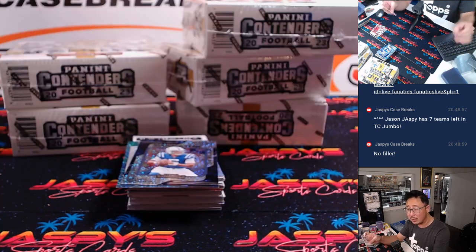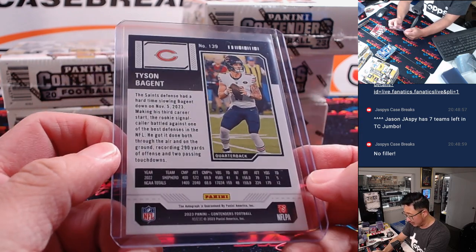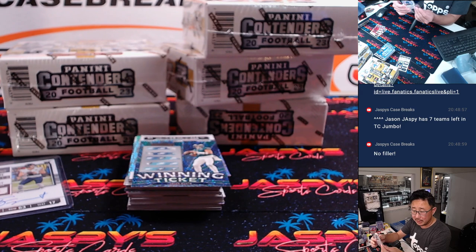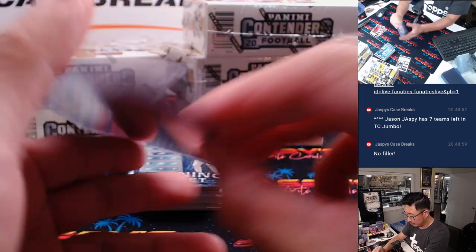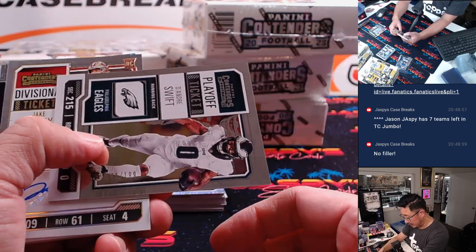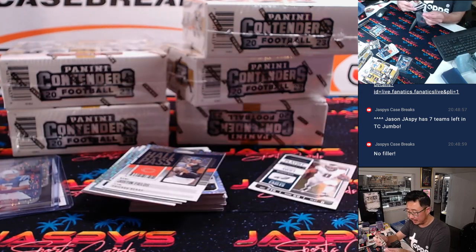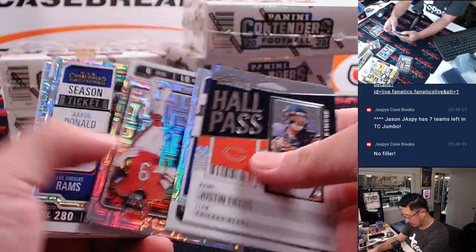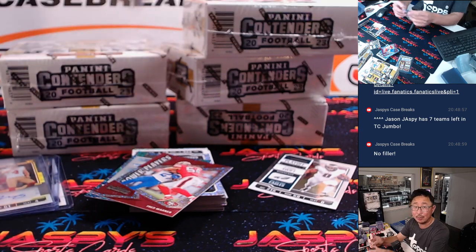Tyson Bagan rookie ticket autograph for the Bears — that's going to be for Paul, who torched my Raiders last year. Here's Anthony Richardson rookie of the year — that's going to be for the Colts, that's for Minju. We got a playoff ticket out of 199, DeAndre Swift and Jake Moody, 94 out of 99 divisional ticket autograph for Matt Johnson and the Niners. And we got Steve Avila, center for the Rams — that's going to go to Jessen, and the Rams won that team in the filler.